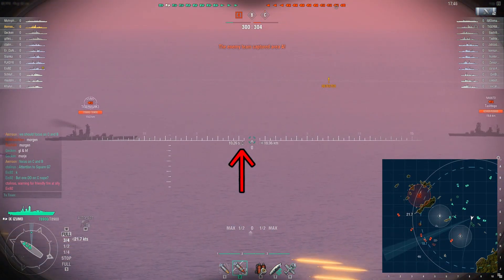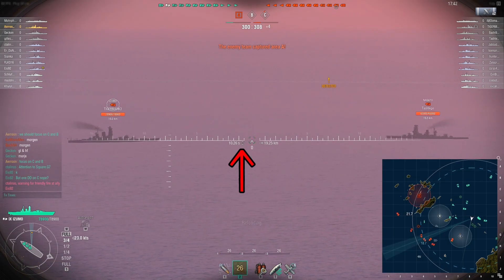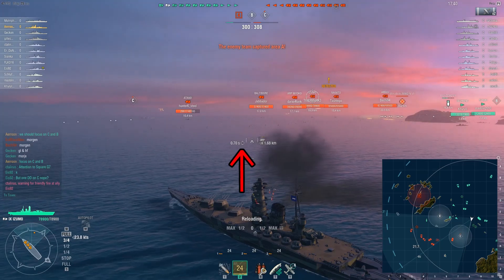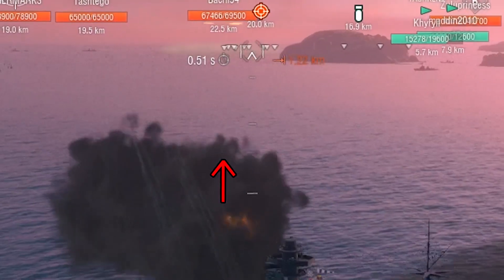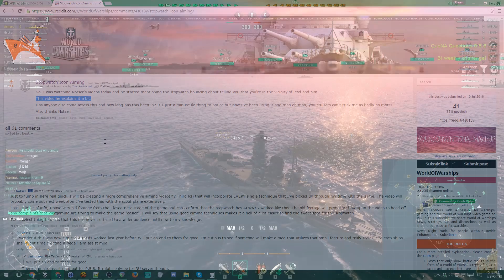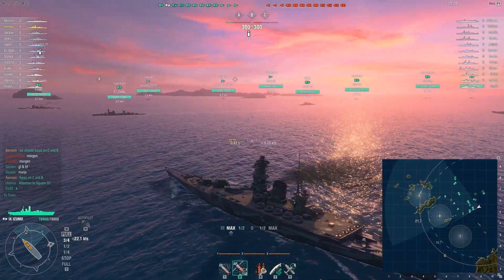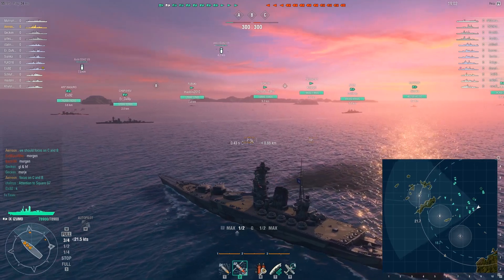When you aim over the spot where the enemy is most likely going to be, the stopwatch icon does a little pulse and that tells you that you're aiming in the right spot. Of course this doesn't account for things like the enemy turning, and it seems to take some kind of standard shell into account, so it mostly works for battleships. Anyway, I decided to try this and this is a match in the Izumo where I did that.